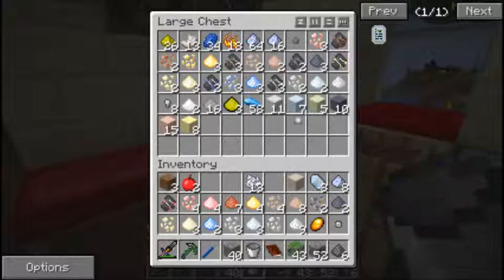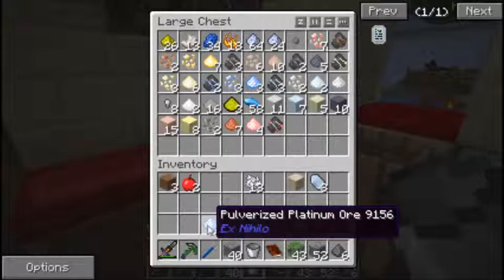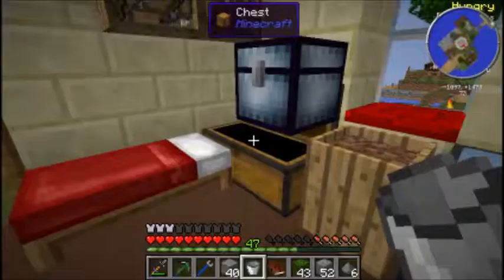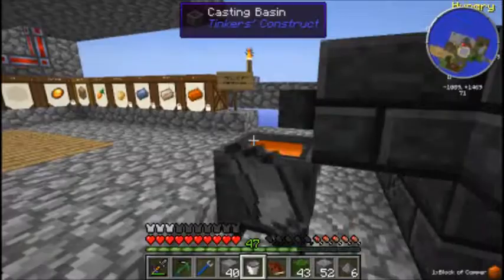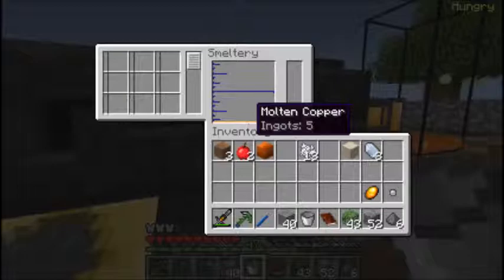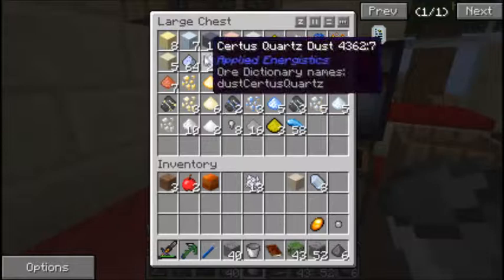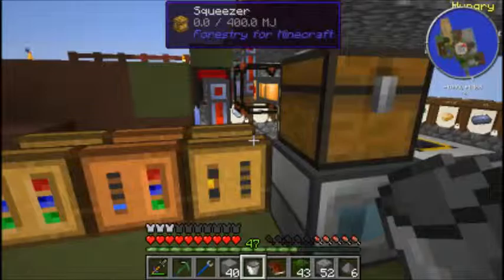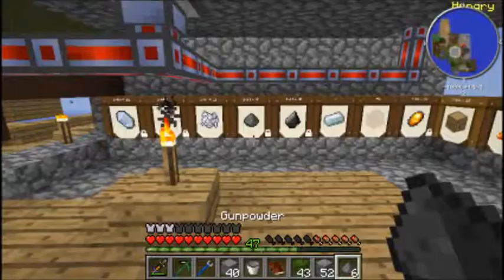Gunpowder can come back with us, bone meal, blaze, limestone can stay, Certus quartz, Certus quartz dust, pulverized lead - this is why I want to get all this automated. We've got a lot of Certus quartz dust and don't know what to do with it. We were smelting up some copper - we've got five ingots left. We've also got iron and nickel. I think that's all so we'll have to do that one at a time.